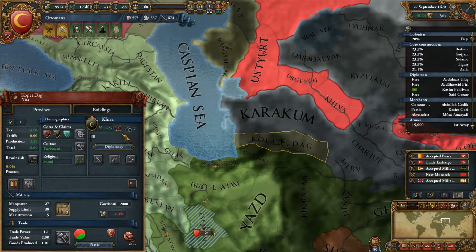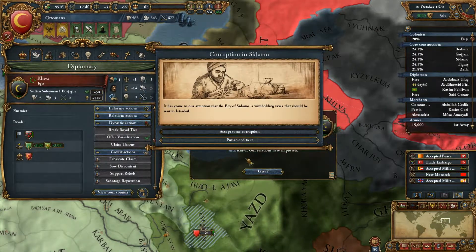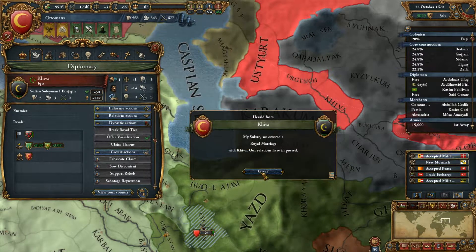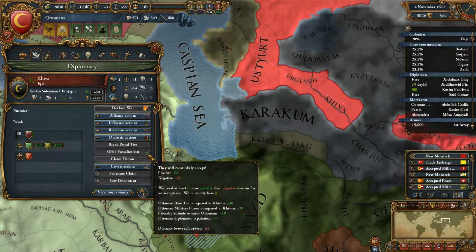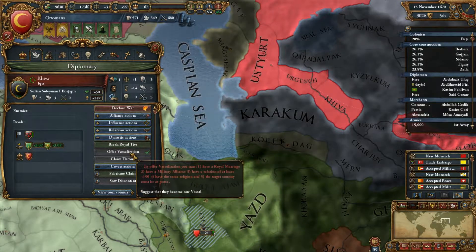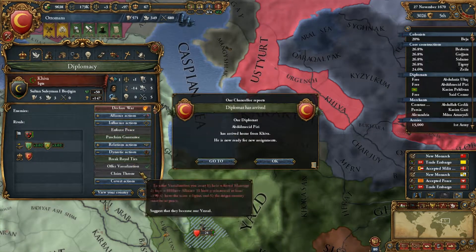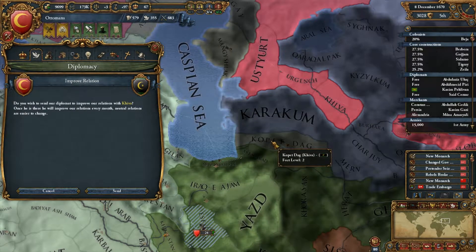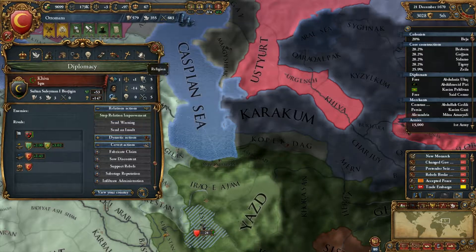These guys just went independent. Let's go ahead and bring them into the fold with a royal marriage. Can I vassalize them? I can. Right now we're at five, but we have to have a relation of at least 190. So let's get that influence and get that relation up. Let's send a pro-relation gift. Same group, royal marriage — we should be easily able to get them vassalized.